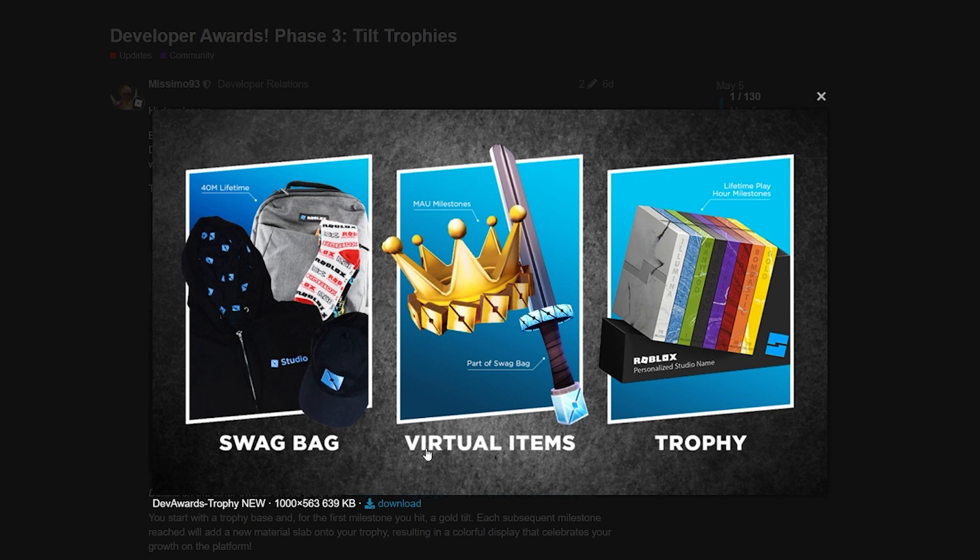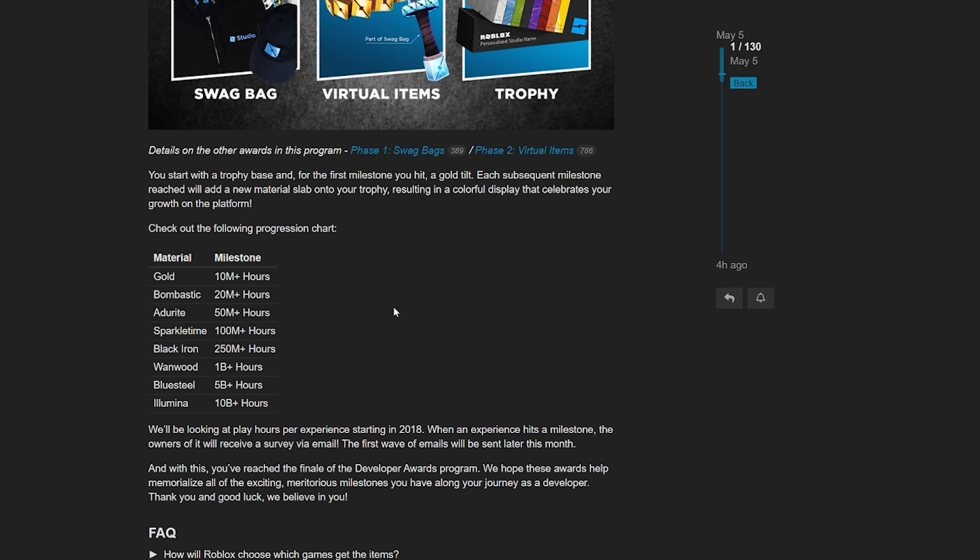Phase two includes virtual items — the sword and the crowns we just talked about. Phase three hasn't happened yet, but it includes physical tilt trophies. It's hard to get because Roblox doesn't want to give out too many physical items. To get one you need at least 10 million play hours per experience starting in 2018, and the Illumina tier requires 10 billion play hours.